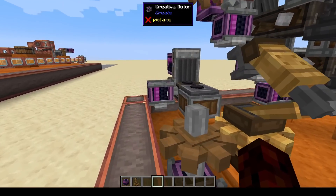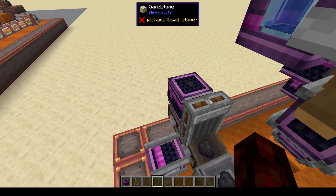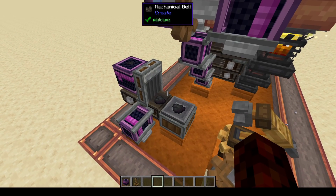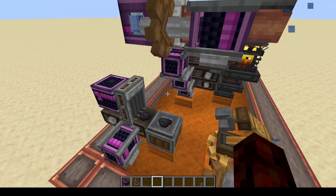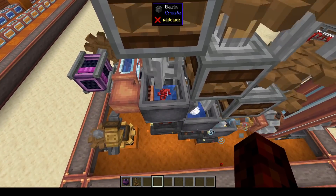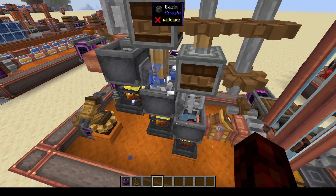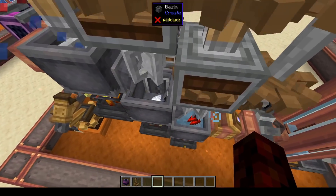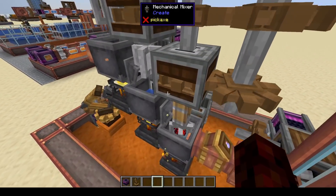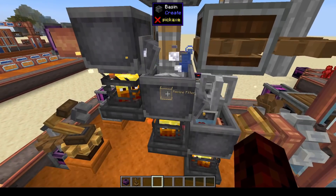For coal, we're just taking from a crate. What you could do is hook this up to an automatic tree farm making charcoal to feed your blaze burners. Now that we have our awkward potion, the next step for a speed and duration 8 potion is to put our sugar in and mix it up. We have sugar being pumped in from the back and a second mixer.